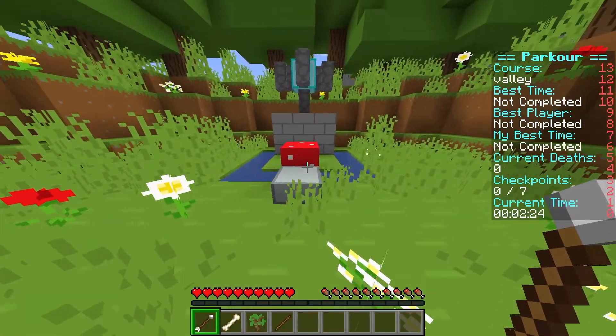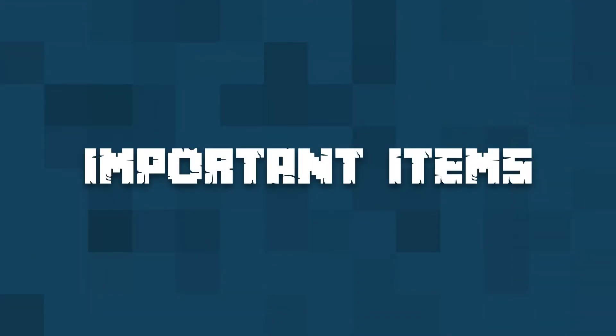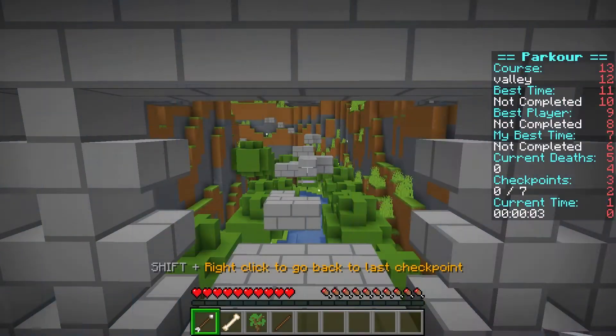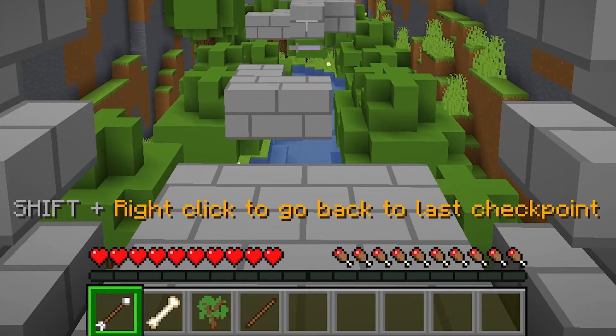Each course is going to have a red mushroom block at the end to mark the goal. Each player will be given a set of items when they join the map. These items will make navigating a course a bit easier.